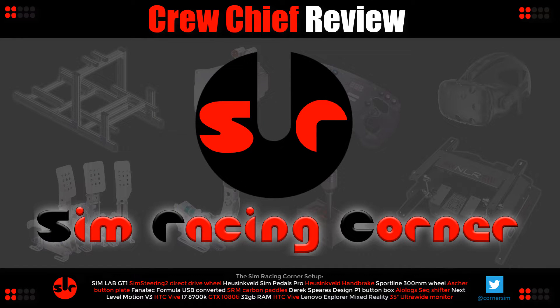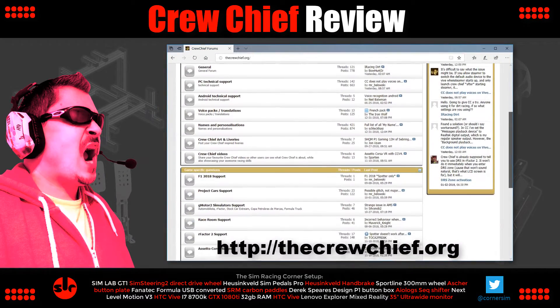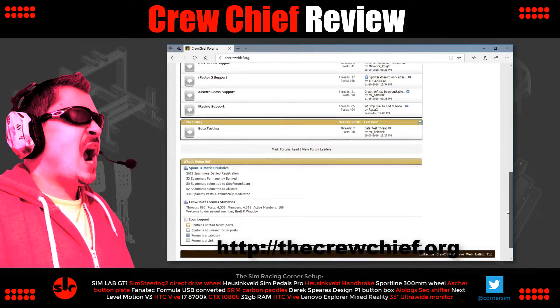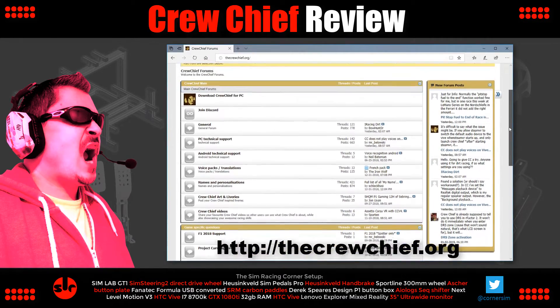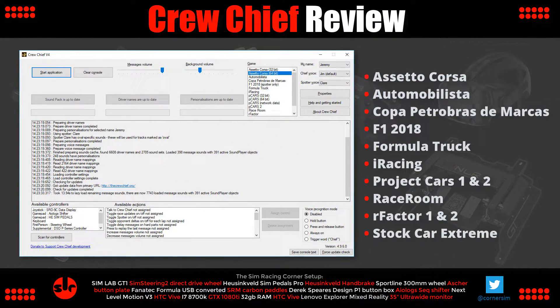Hi and welcome to Sim Racing Corner and our review for Crew Chief. Crew Chief is an application that integrates with a number of sim titles and provides a radio engineer and spotter. The software is completely free, and a website link is in the video description. Sim titles output a vast amount of telemetry that can be captured by external software, and Crew Chief reads this game telemetry data and verbally provides the information back to the driver while on track.